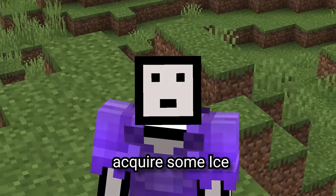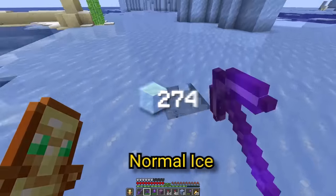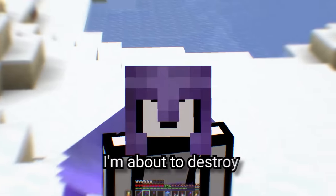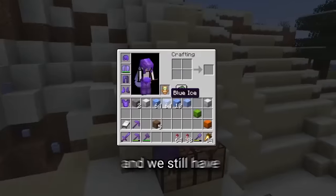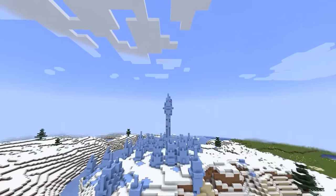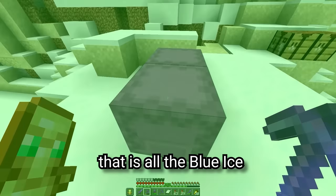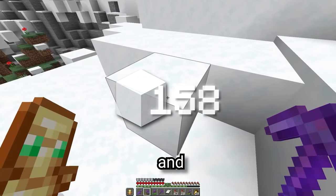Next up, it's time to acquire some ice — and I don't mean the kind of ice that rappers wear. I'm talking about packed ice, normal ice, and blue ice, which I have just remembered is made out of nine packed ice. I'm about to destroy a lot of ice spikes. All that destruction and we still have less than half of the amount of blue ice we need. We need to go bigger. And bang — that is all the blue ice.